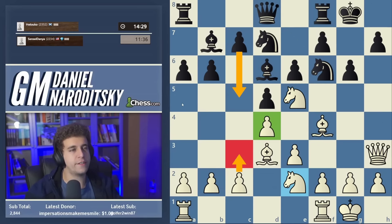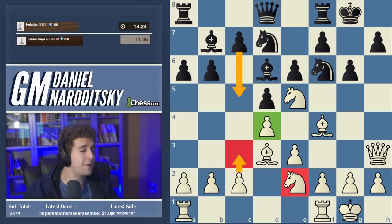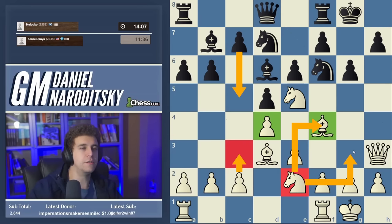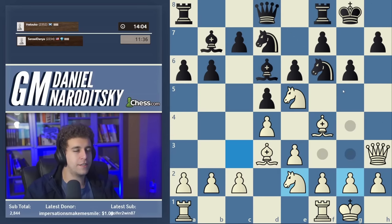We're making surface-level improvements to our pawn structure. What about the knight on e2? I don't know yet — maybe we'll move the bishop and make space for it on f4, maybe maneuver it to g3, though that's pretty unlikely. Our last move was knight c3 to e2. I would guess this is not the top engine move, but it's simple and practical.